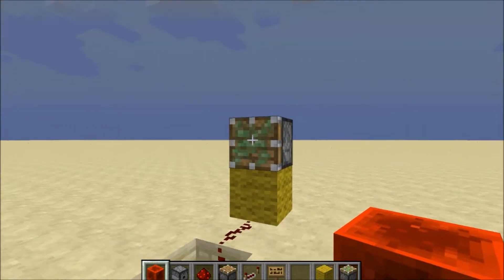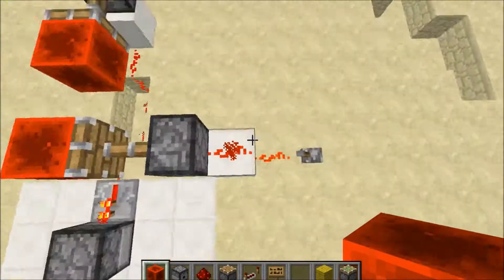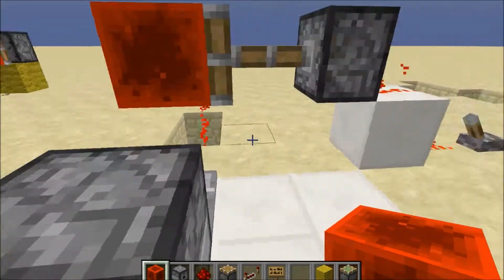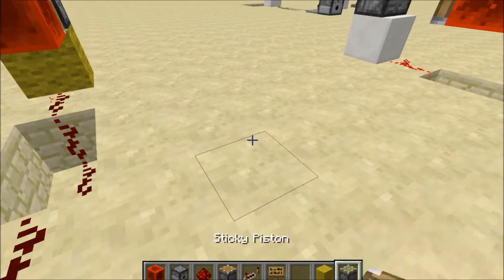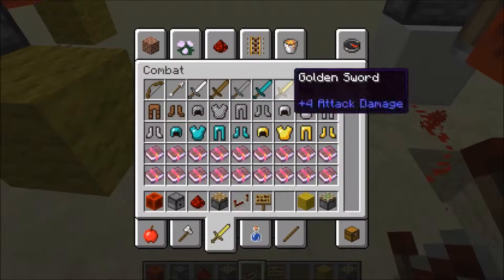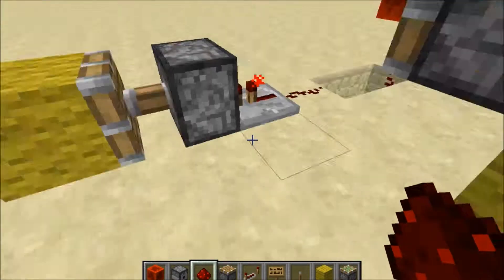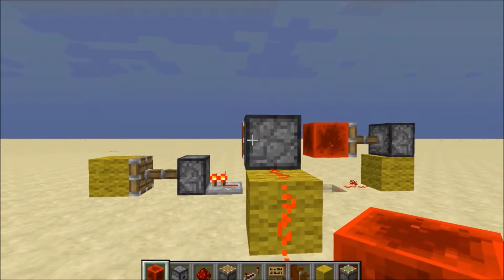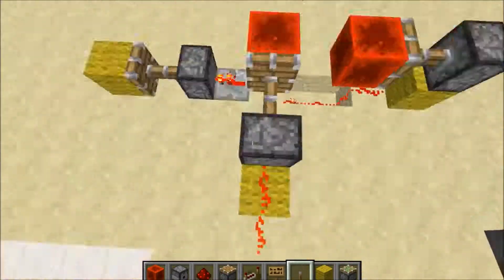All you gotta do is put that on top of it and it goes non-stop. Now to make this stop, you have it one, two, three, four — then about six blocks away from it. You're going to have a sticky piston, break that block if you want, then have a lever right there, put redstone right here, connect it to there, put a redstone block on this. So now when you want to stop it, you just stop it. That's simply how you make it — barely any resources used.